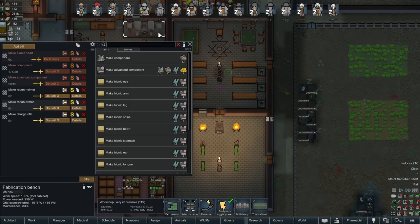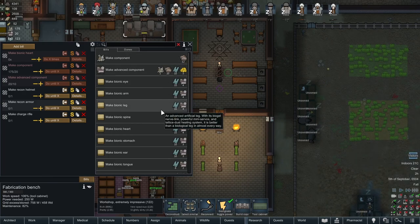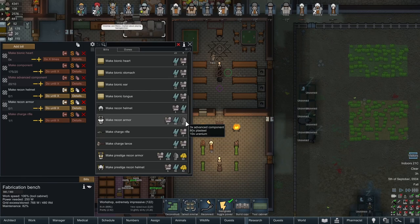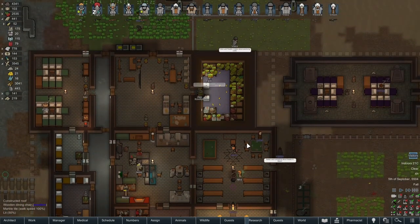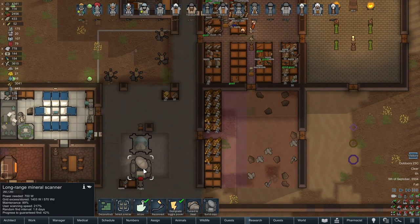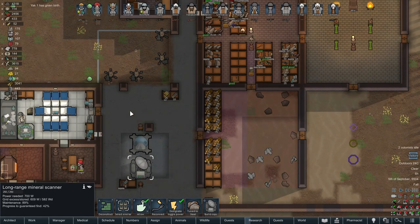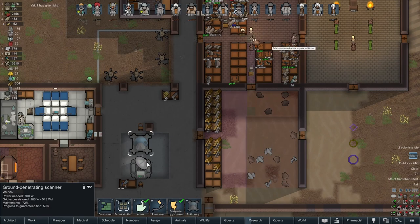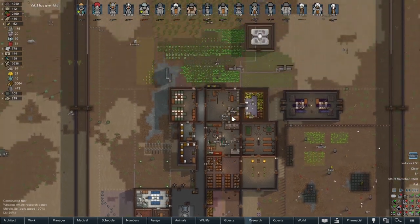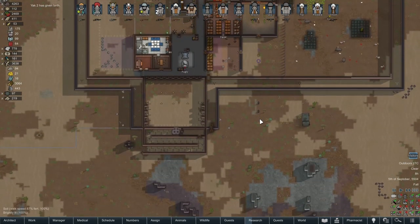What are we busy making here? Recon helmets — I see we've got a few. Less steel than uranium. Who else is doing research? Fugly Busy is at 42% towards a guaranteed find — ground penetrating, long range. We really do need quite a bit more steel.